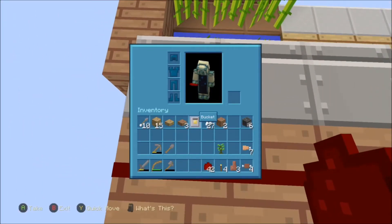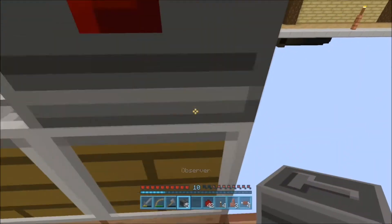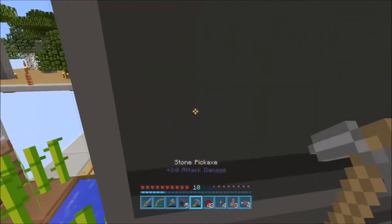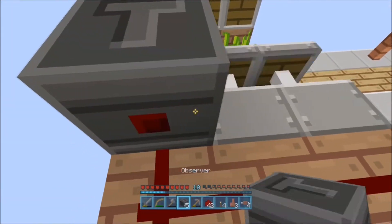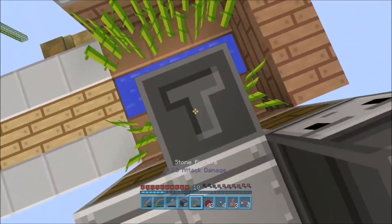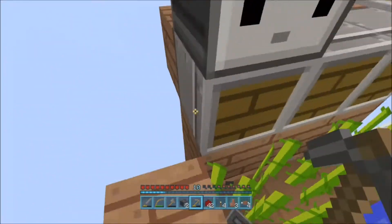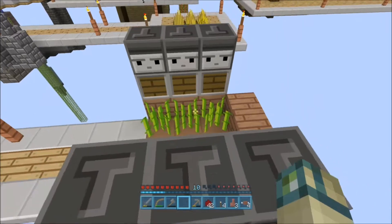We might not even need to use that jungle sapling, because I just realized I think this is the entire farm. Oops — I pointed the observer the wrong way. We have to pick up the observer without sending it into the void. There we go — one, two, three. And over here we can do the exact same thing. I love their face in this texture pack — look at the face, it's so clean.